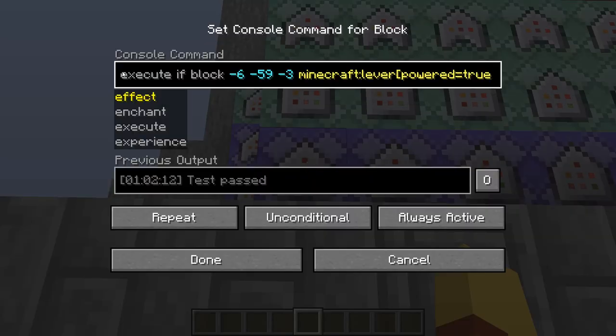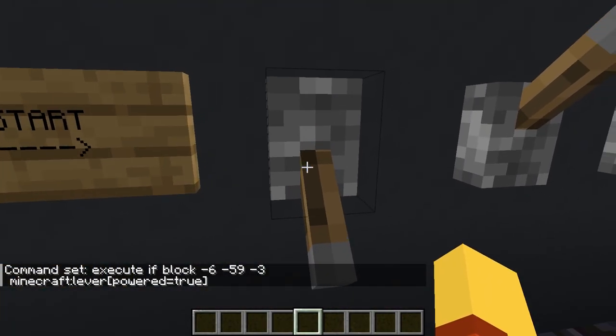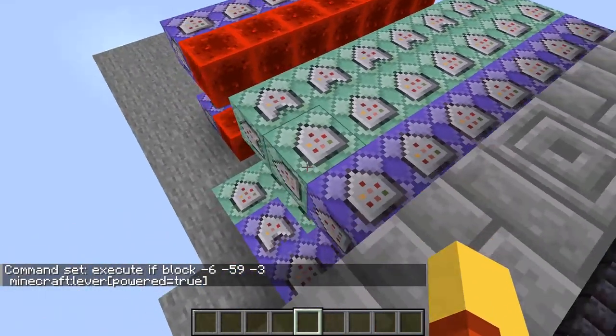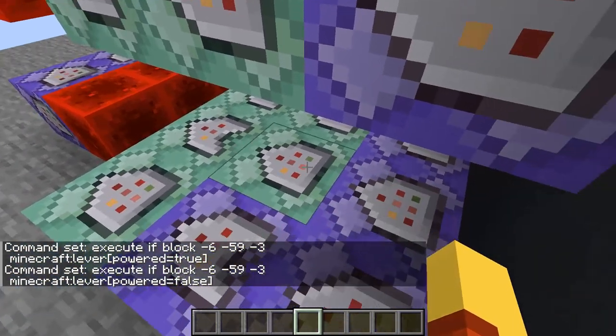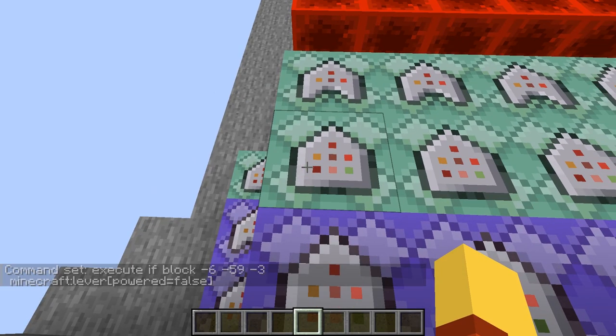Actually it's this first block. If we look in there, it's actually only executing the code if the block at this location is a lever powered on. That location in that command block is this location right here. So it's saying if the lever there is in the down position — or is true or on — then it'll run this set of codes along the top here. And if it's in the off position, it's got this other one: execute if the block in that same location is a lever and it's powered off, then run this set of code. These are pretty much the exact same thing but with a couple of little tweaks to determine which block breaks and which one stays.